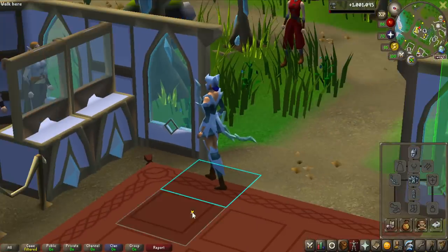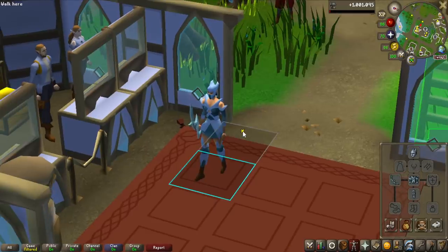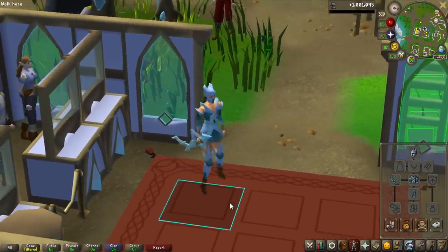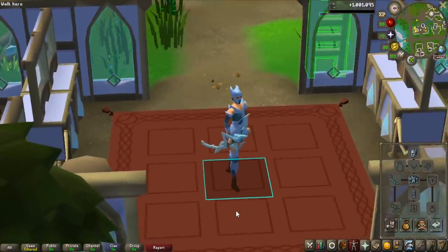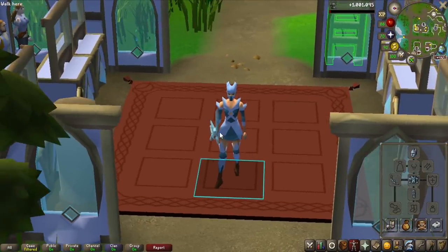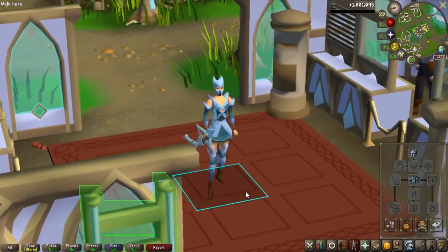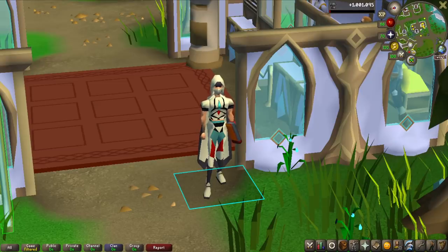The overall damage bonus that this bow now has with the full crystal set is 30% more accuracy, which means I miss so rarely — using this full set gives me insane accuracy, and that is why the DPS on this bow is so extremely high, as well as 15% more damage, which makes it an absolute beast of a weapon. Because I have so many shards left to farm and it is going to take a very long time, I am going to end the video here. In the next one I'm going to be corrupting the bow and focusing on using it at different areas in the game with the full crystal armor, which is going to be very interesting.